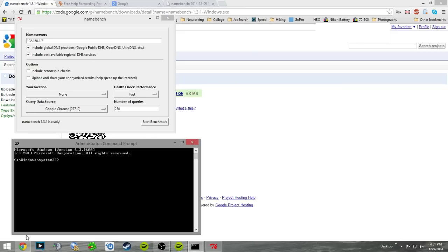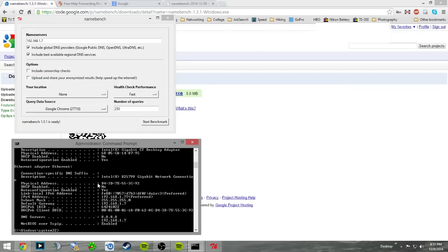Once you're in Command Prompt, type 'ipconfig /all' and hit Enter. It's going to show you all the different information about your network. Look for 'Default Gateway' — keep Command Prompt open the entire time because you'll need to refer back to it several times. Your default gateway is your router's IP address.